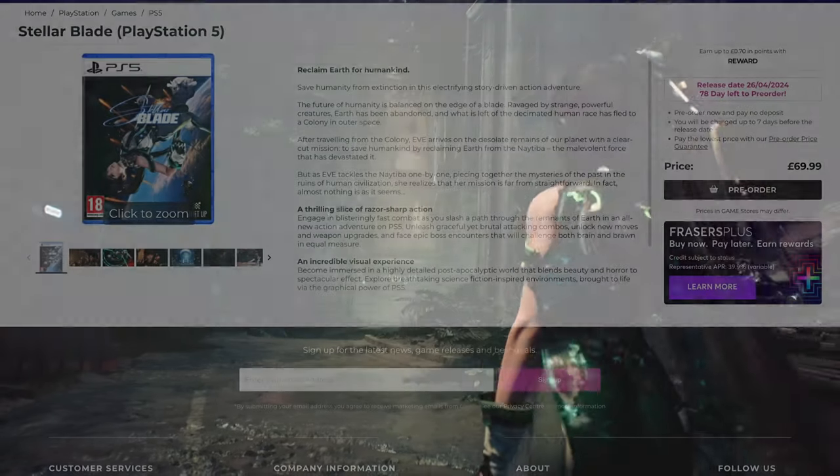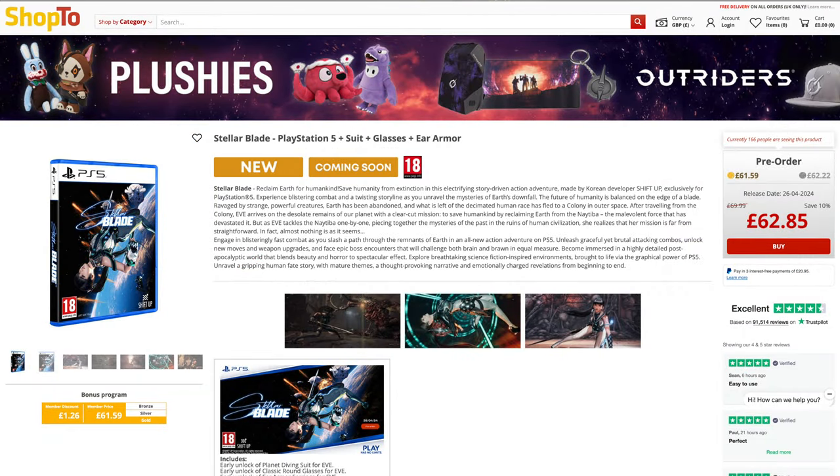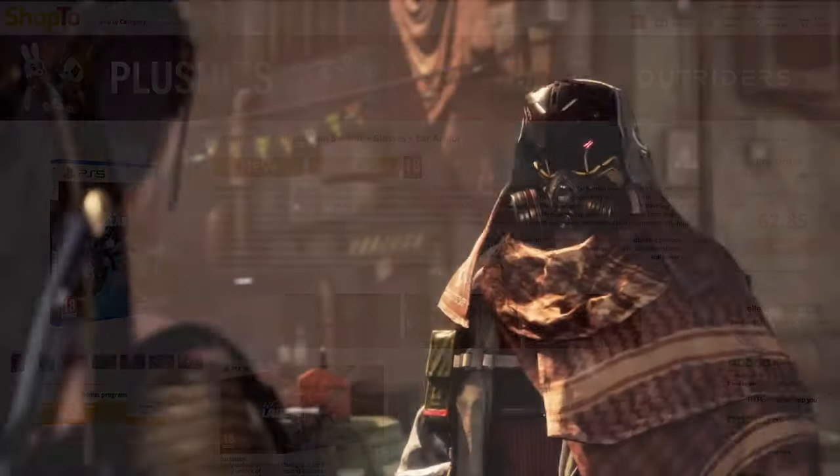First up, we've got the Stellar Blade Standard Edition. Those who have checked out the trailer and think the game is cool but do not want to spend more than they have to should definitely consider this edition. It is available both digitally and physically and currently has an RRP of $69.99 or £69.99 — a full-price AAA title. However, if you shop around for a physical version, it will come up a little cheaper. In the UK, stores like Shop2 and Hit.co.uk are currently listing the game at £62.85, and Shop2 Gold members can get it for £61.59.